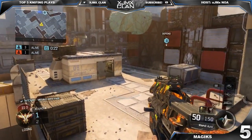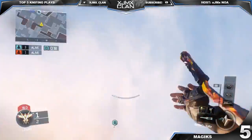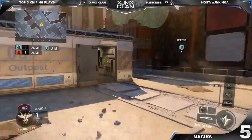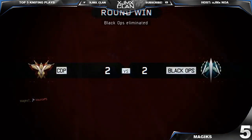Starting us off at the number five spot, we're gonna have Magix who's playing some Black Ops 3 on Breach. He's gonna start off by doing his butterfly knife animation, stun canceling back to his knife animation, insta swaps and throws his tomahawk straight up all the way across the map to hit the guy for the 1440 kill cam.